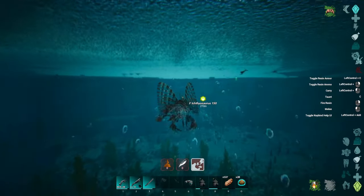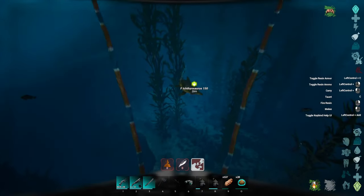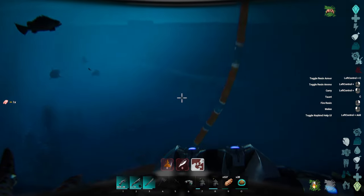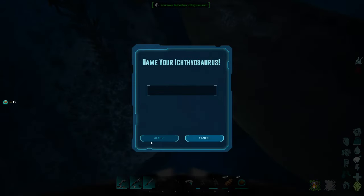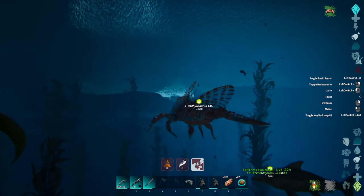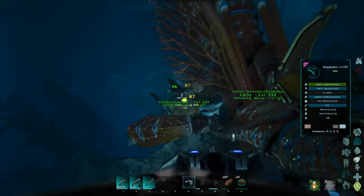I can see pretty far with the tech gear on, so I guess the tech gear also kind of works like scuba. Oh, this guy has decent melee - but do you really want melee on an Ichthyosaur? Oh my god, that was a one-tame! I don't have anything for you. I'm gonna have you just swim back with us. That was interesting - what did you even come out as? I knew it, something's gonna attack you.